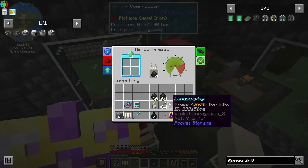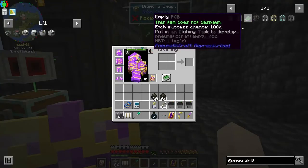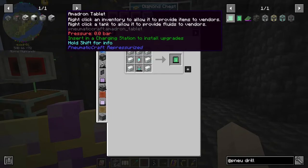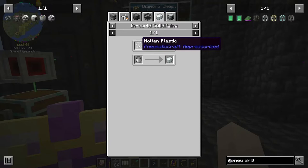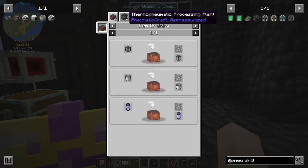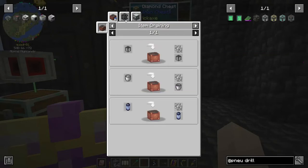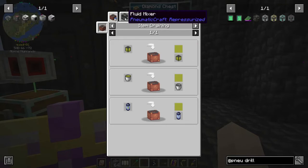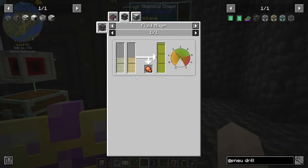I realized that in order to get to the PCB, we really needed to use the Amatron tablet so that we could process the plastic. We need molten plastic, so we have to make this thermo pneumatic processing plant and put the plastic in there. To make the plastic you need biodiesel, so we have to figure out how to make biodiesel — which requires ethanol and vegetable oil via a fluid mixer.